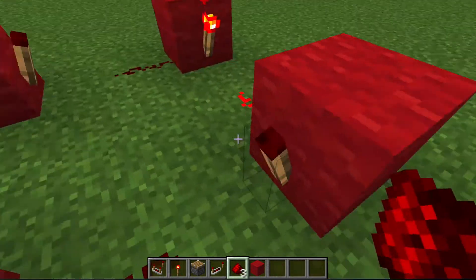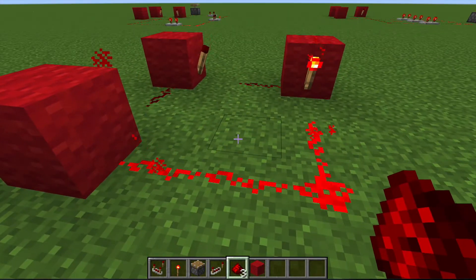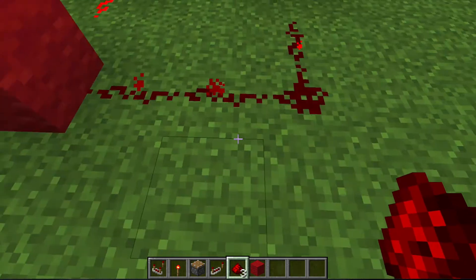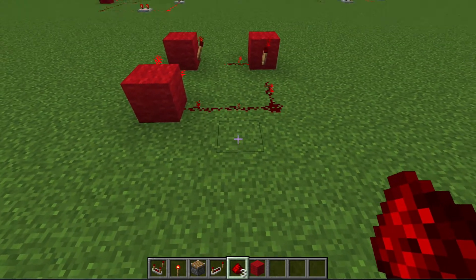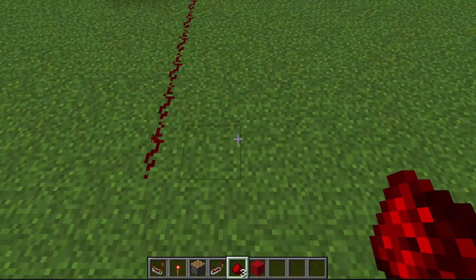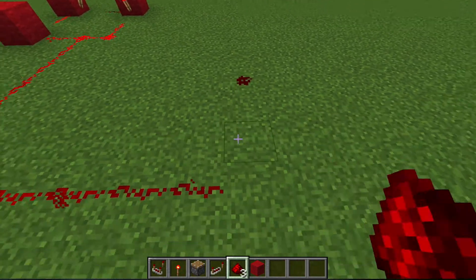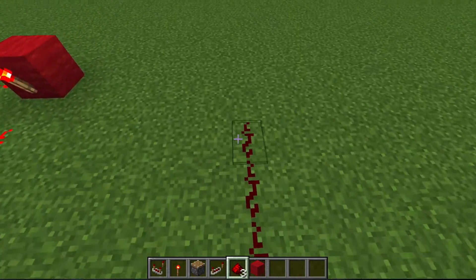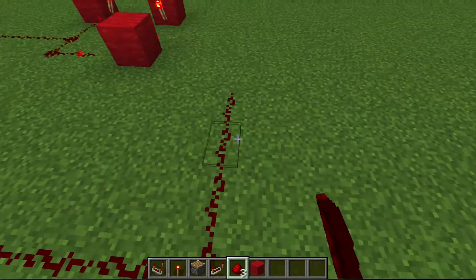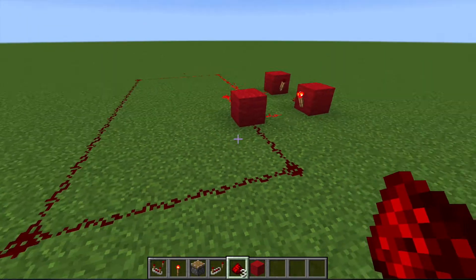Then what you do is — it doesn't matter which corner you destroy — destroy a corner and link it up. It'll create a constant pulse in your circuit. So for the series circuit, just go out a bit. It doesn't really matter how long you make it, as long as you can put repeaters in. Then just link it back up to here. It's got to be a complete circuit.